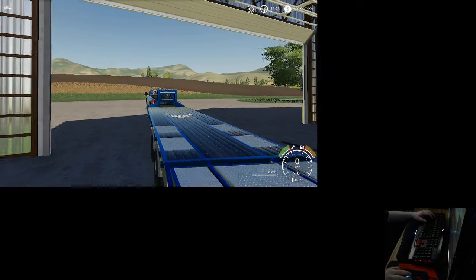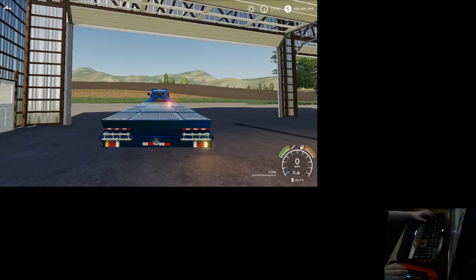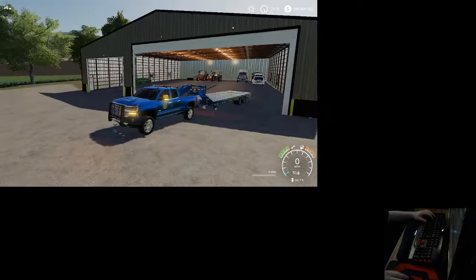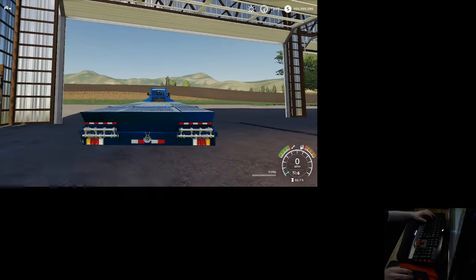Now to turn on your left blinker, you're going to press number 1 on the number pad. And again, it will turn on your left blinker on your truck and your trailer. This does work for any vehicle in Farming Simulator 19.